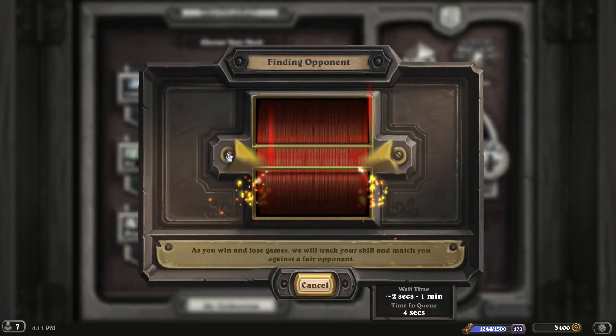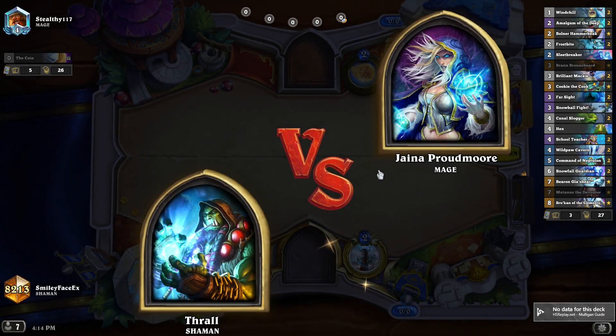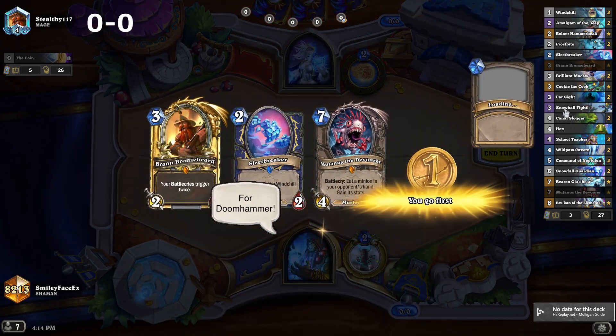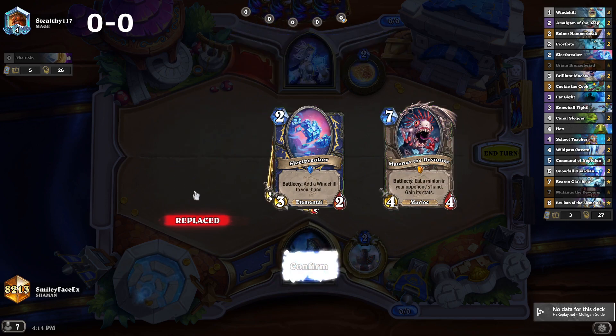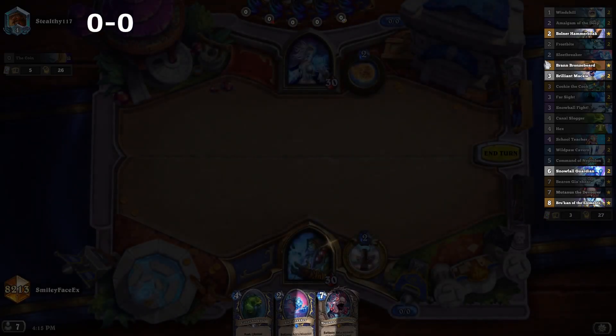Question of the day: is Frost Shaman a good deck? Let's play three games and see how we go. The deck list is on the right — obviously relies on the Frost spells. There's about six in here. Somehow Wildpaw Cavern isn't one of them, along with the normal Shaman payoff of Bolna, Breen, Mkaw.